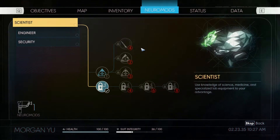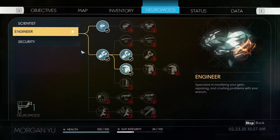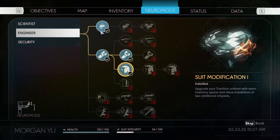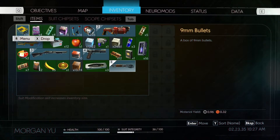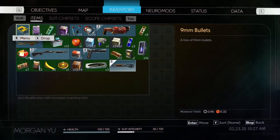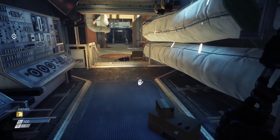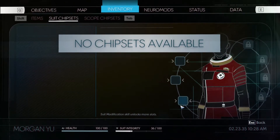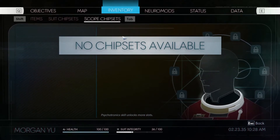You have upgrades called neuro mods and you have to pick which skill tree you want to go into. I've got one point in security so I can open basic locks, a couple in repair so I can fix stuff, and I upgraded my inventory capacity. You really need to upgrade your inventory. There are also suit upgrades that unlock more slots, though I haven't found any chip sets yet.